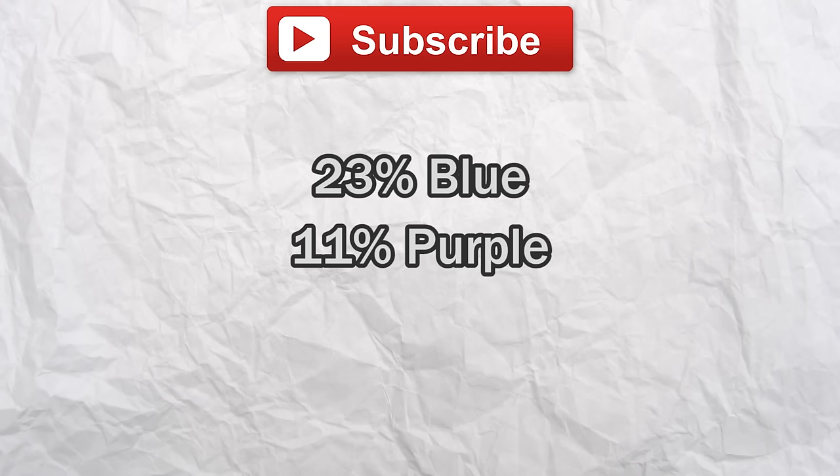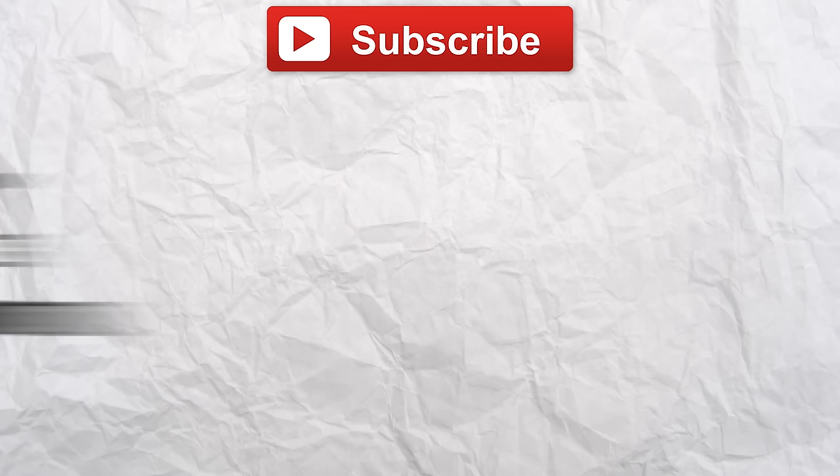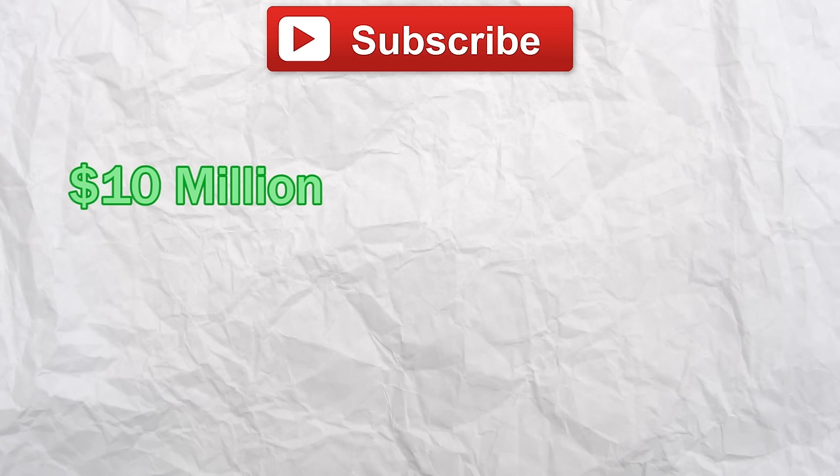23% of you chose blue as your favorite color. Purple made a strong showing with 11% — all of you must be feeling very regal. And rounding up the rear, poop brown. Today we're picking at your psychology: would you rather find 10 million dollars, or your one true soulmate?